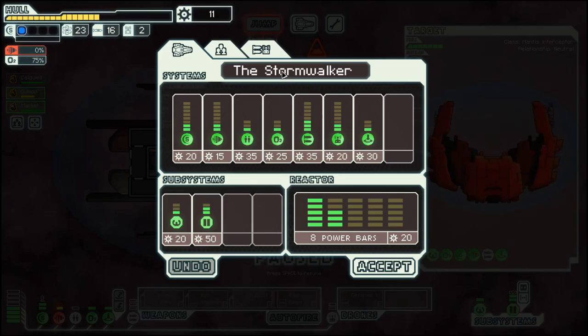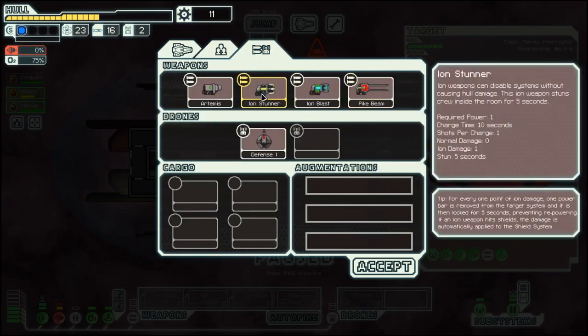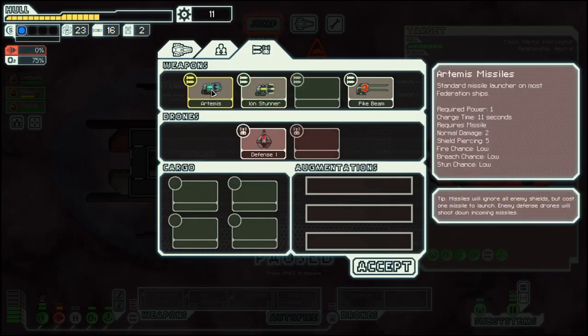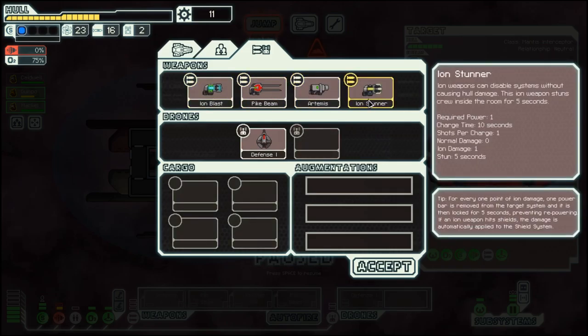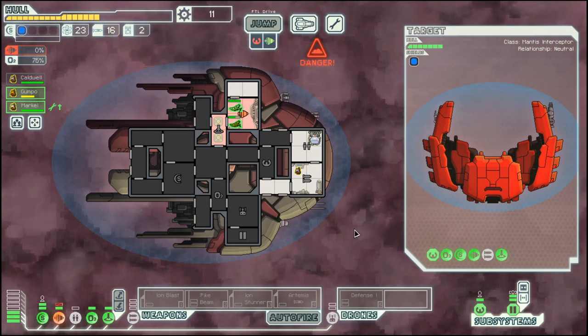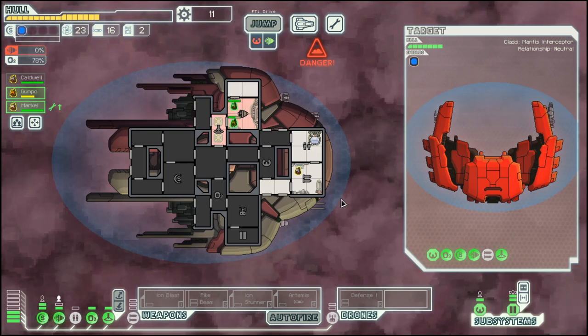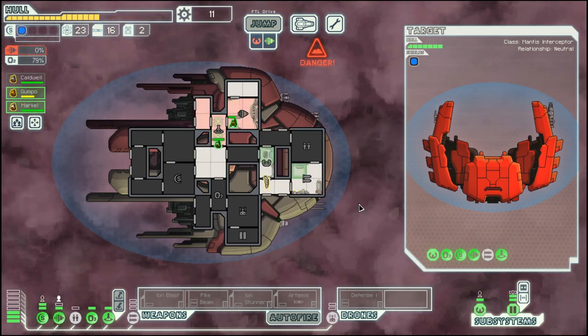How do the two iron weapons differ? 10 seconds versus 8 seconds. I prefer the iron blast over the iron stunner — 10 seconds versus 9 seconds.